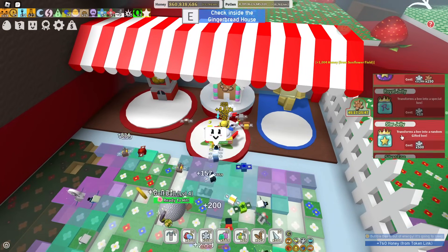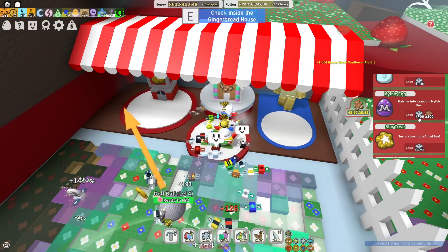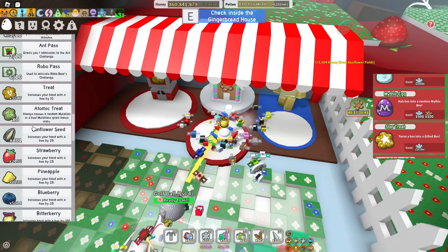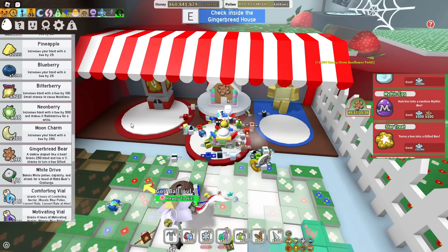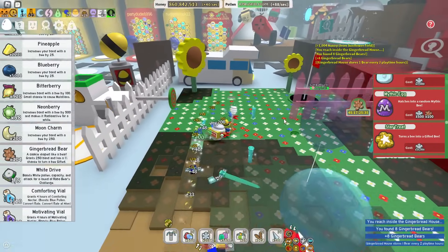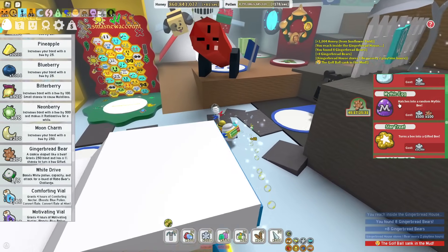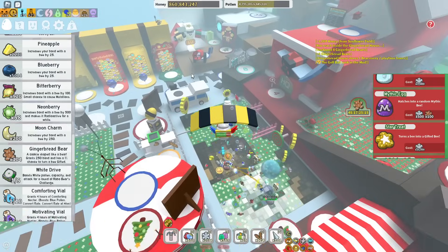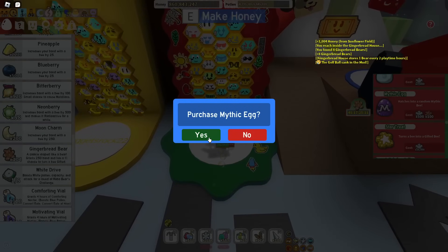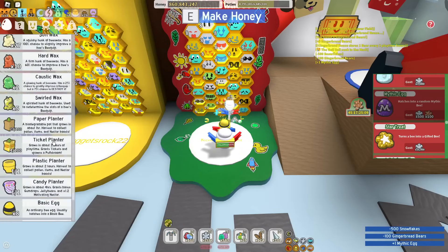Where is the mythic egg? It should be just about down here — there it is. 500 snowflakes and 100 gingerbread bears. Currently I'm on 96, and claiming the gingerbread house will give me 8 gingerbread bears, which puts me over 100. Which means I can now buy the mythic egg. Let's not stall any longer — Purchase mythic egg. Oh my god, there we go!